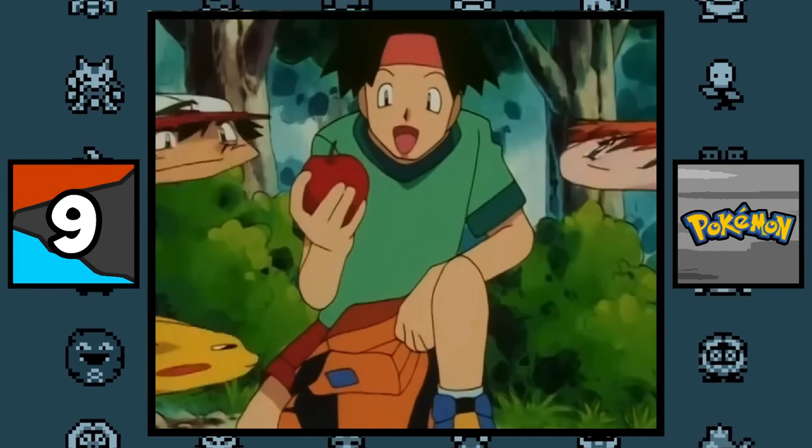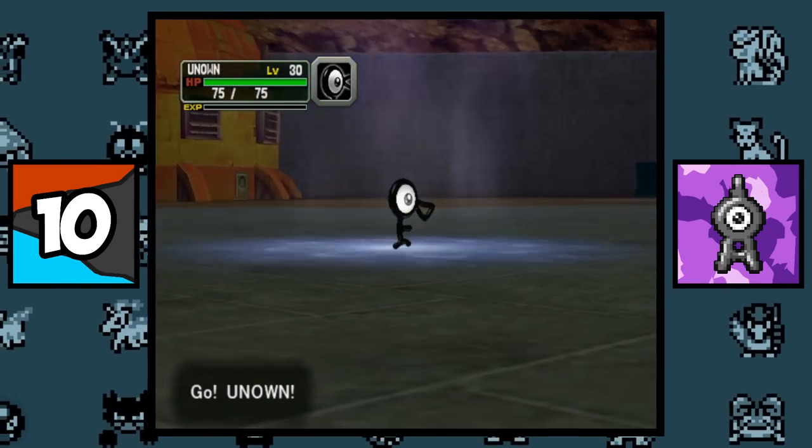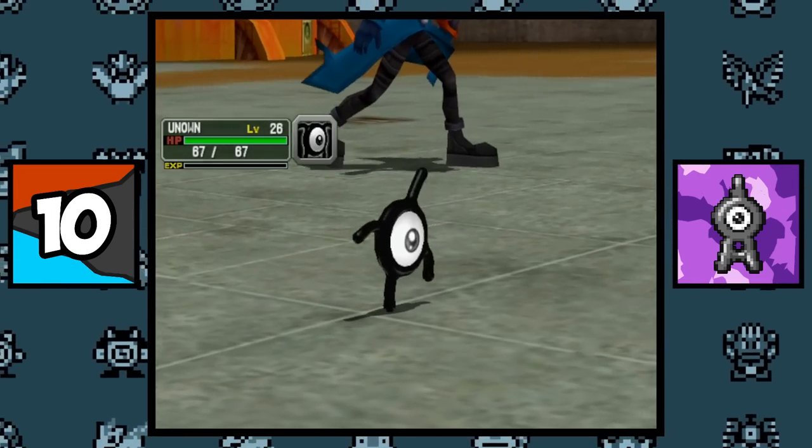This frame from the Pokemon anime looks hilarious. In Pokemon Coliseum, every Unown had a unique standing animation. Just look at the X Unown — it looks super cute.